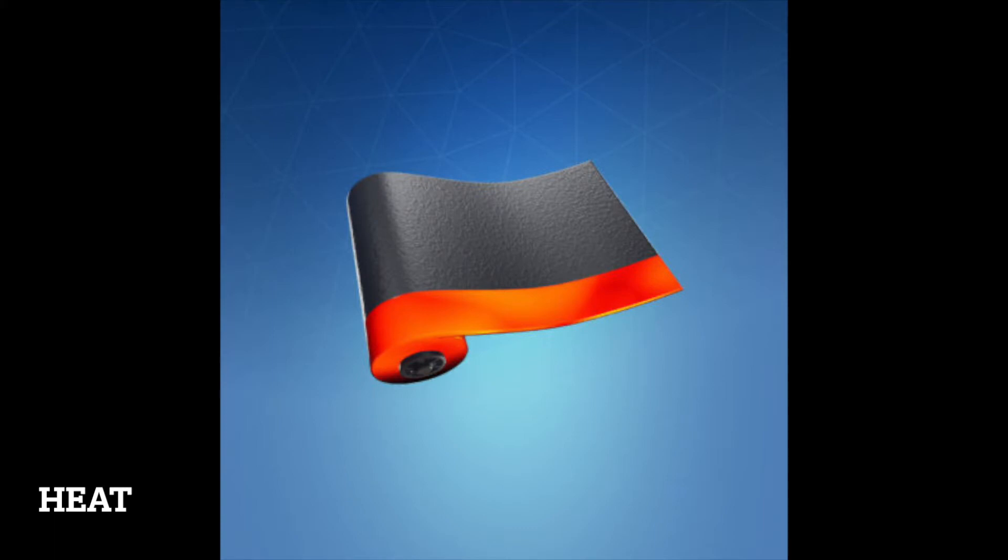Heat is a rare Fortnite wrap from the Diabolical set. It was released on April 22nd, 2019 and was also available 633 days ago. It can be purchased from the item shop for 500 V-Bucks when listed. It was first added to Fortnite in Season 8.